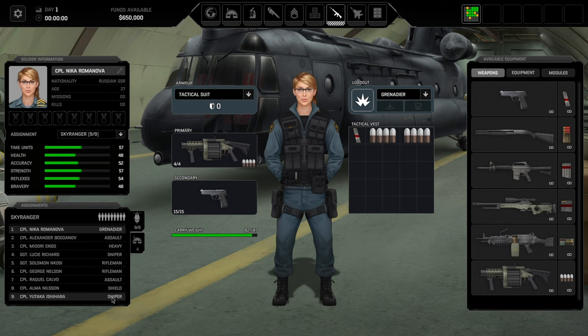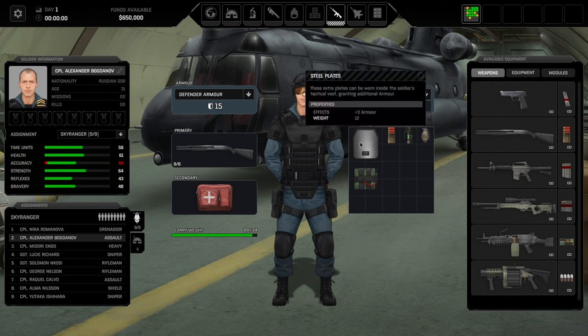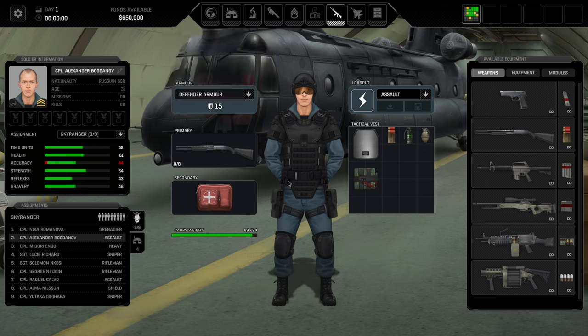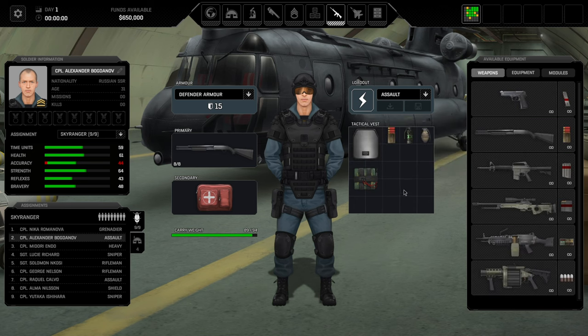Looking at assault loadouts: you can choose armor or no armor. The defender's armor gives 12 points of armor but reduces accuracy. The way armor works: enemy deals damage, armor is subtracted, and whatever's left goes into hit points. There are armor-penetrating rounds but that's the general mechanic. 12 armor is really good, and you can take two additional modules — one gives 3 armor and one gives 4 accuracy, which is fantastic.